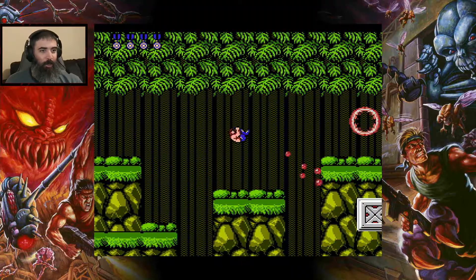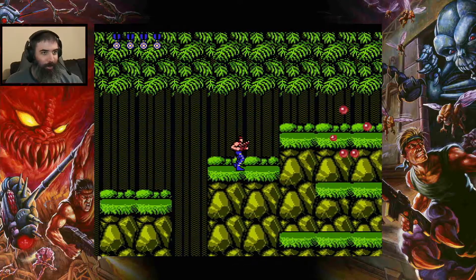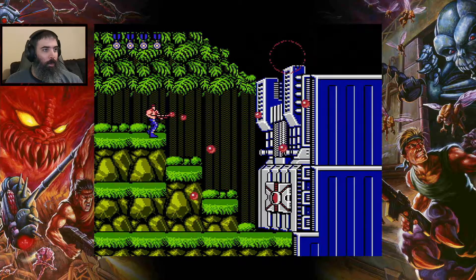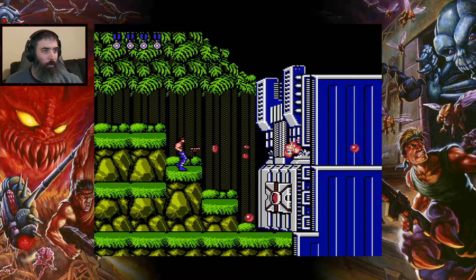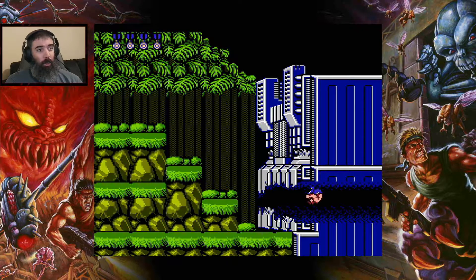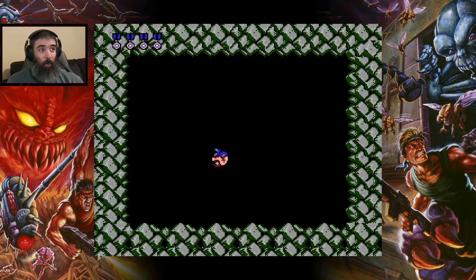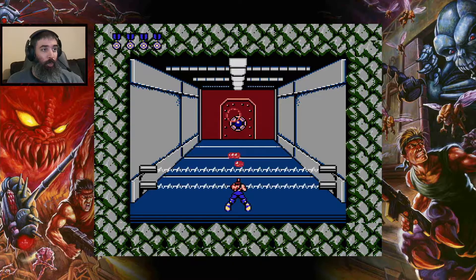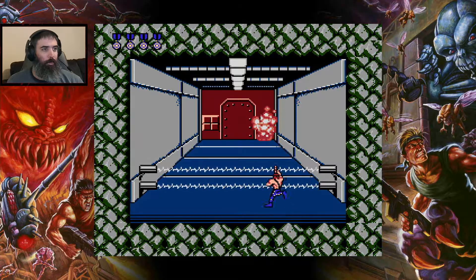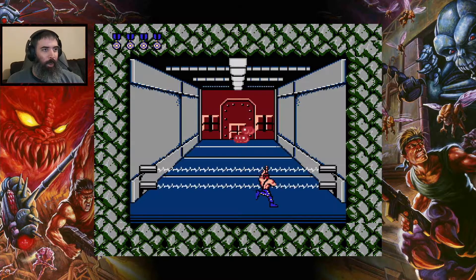Love this game man, it's a classic. I love the music. Gotta be careful — I don't want to lose my spread shot. The spread shot is pretty much the best gun in the game. In Contra games you generally want to hold on to the spread shot. In Contra 3 Alien Wars, the best weapon is the Crush, which is the exploding missile.